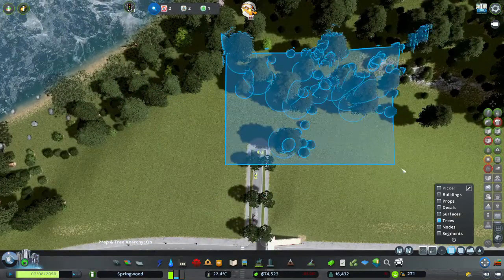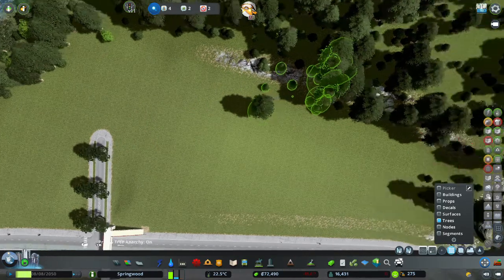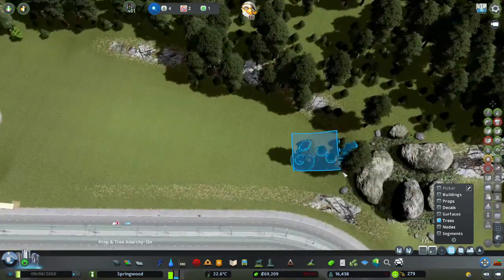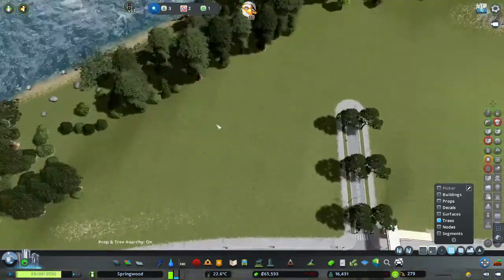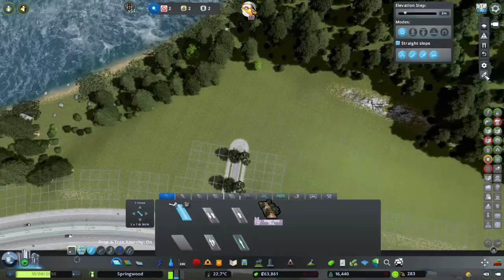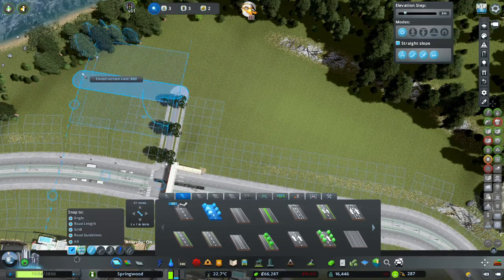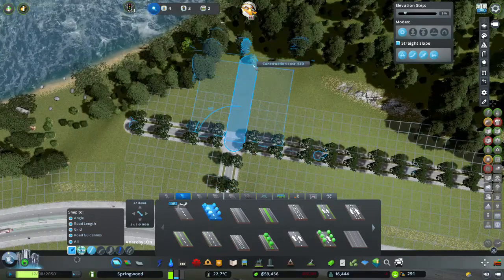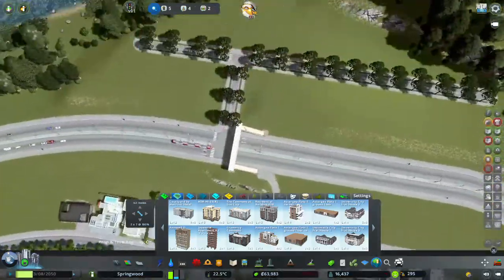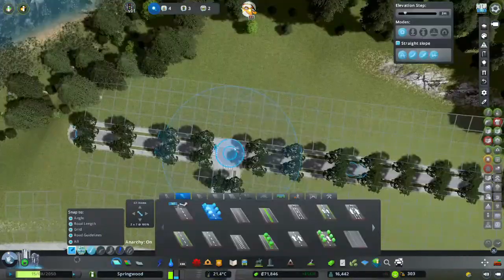Okay, perfect. Now we have a more level area. I'll grab my network picker, get my road. Great — we've got the area to begin working in. We want this to be residential again for the most part, because it's close to the river. Being close to water improves land values.